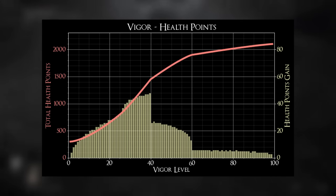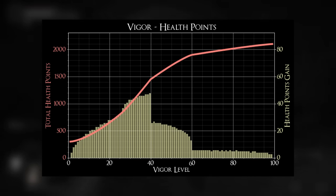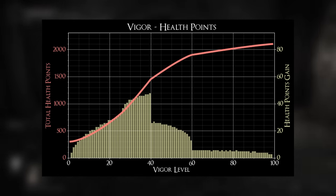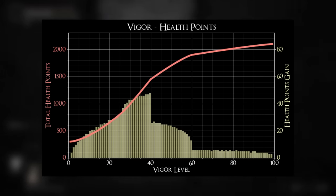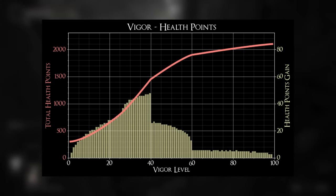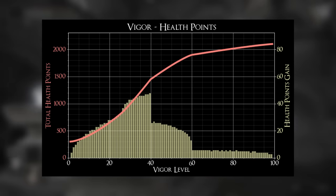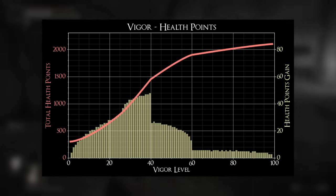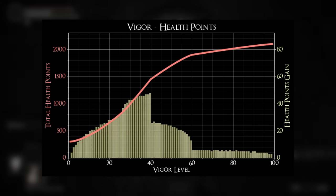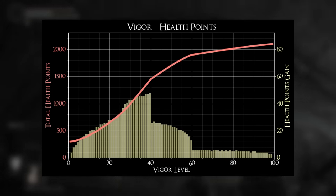Let's take a look at vigor to see what I mean. Your character's total HP will increase every single time you level it, but how much extra HP you get depends on what level your vigor is. Your HP will increase more and more each level from 1 to 40 — at level 1 vigor you get 4 more HP, and at 40 vigor you get 48 more HP. There's a soft cap at 40, and you can tell by the sheer drop off — at level 41, you only get 26 more HP. You actually get diminishing returns from 41 to 60, from 26 HP per level down to only 13 HP per level at 60.